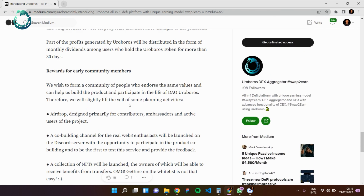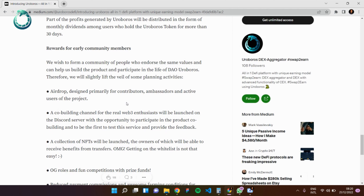There are also rewards for early community members. Roburus wants to build a community of people who share the same values and help build the product, participating in the life of the decentralized autonomous organization (DAO). Early members have access to airdrops, designed primarily for contributors, ambassadors, and active users of the project. A co-building channel for web3 enthusiasts will also be launched on Discord, with the opportunity to participate in product co-creation and be the first to test services and provide feedback.